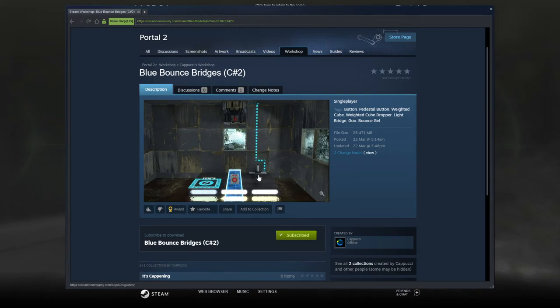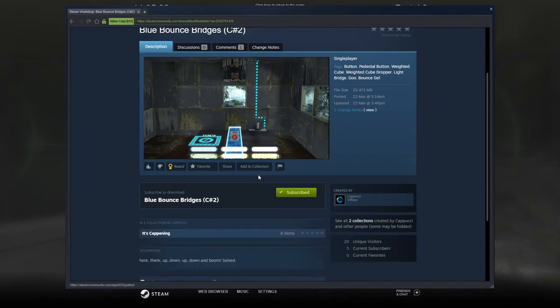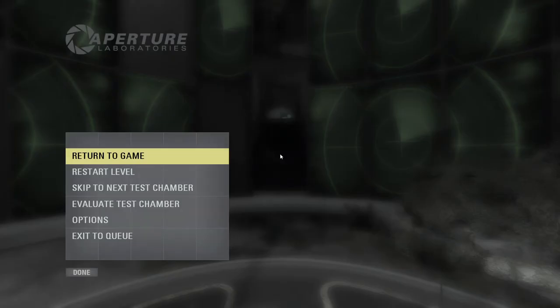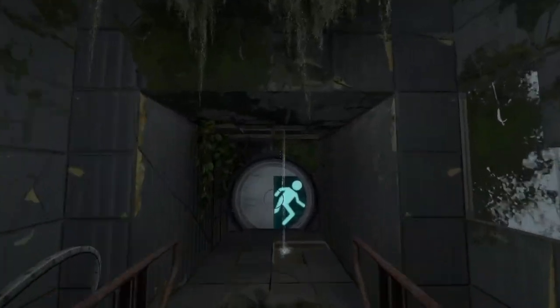And this is Blue Bounce Bridges C number 2. The description just reads: here, there, up, down, up, down, and boom, solved. Okay, sounds like a cheat code from a Sega Mega Drive or something — a Mash system, isn't it?